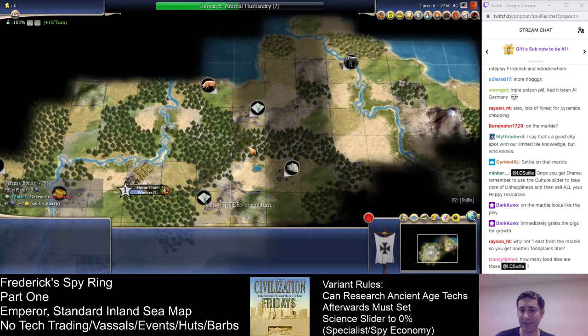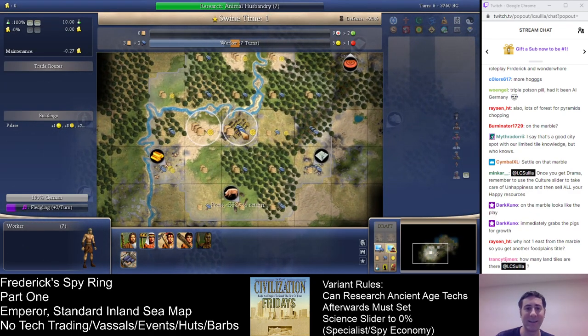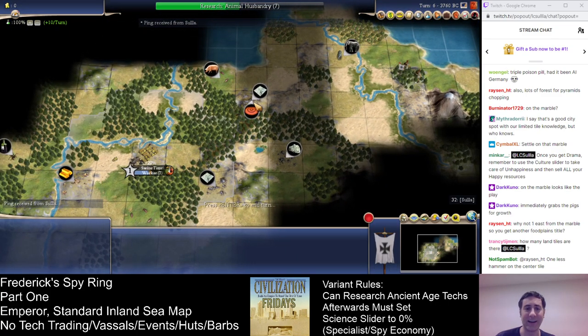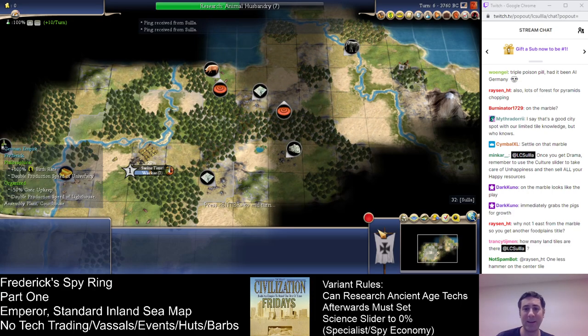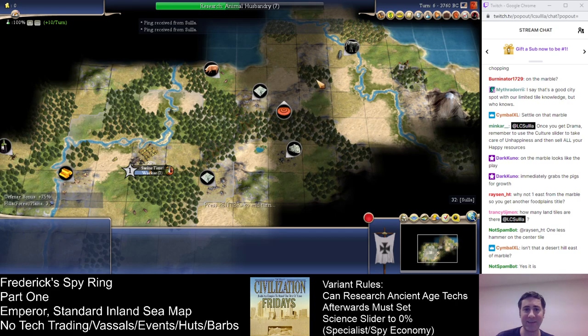Why not one east? Well, the reason why we don't do that is if you settle on the marble tile, the center tile is a three-production tile, which is extremely good. Like this, the center tile is a two-production tile. Plus, marble isn't really that great as far as its yield goes — zero food, four production, two commerce. It's better to make this a two-food, three-production tile. Get this in first string. If we move over here, the pigs are not first string anymore — we have to expand borders. That's too slow.